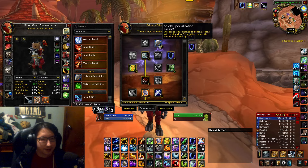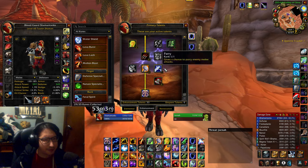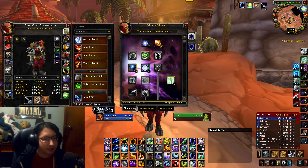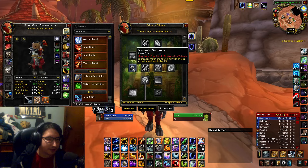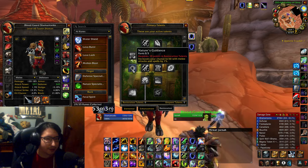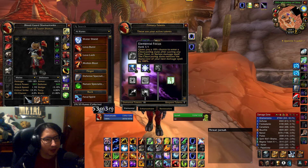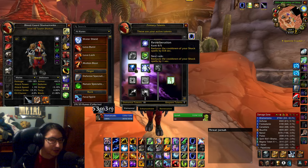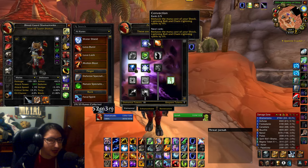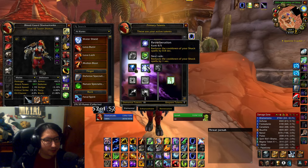Talents — almost pretty much the same as last phase. Zarkify has like only one point in a different place, maybe improved weapon totems. All the same enhance stuff. We've mainly been adding on to the elemental part of the tree. Some people mention going all the way in to get Nature's Guidance, but there's so much hit gear out there that there's really no point in using that band-aid spec. We're staying in elemental: get Concussion, Elemental Warding, Elemental Focus — these are all key. You want Elemental Devastation. Reverb is cool for the extra second, and Convection gives a lot of mana back if you're constantly blocking.